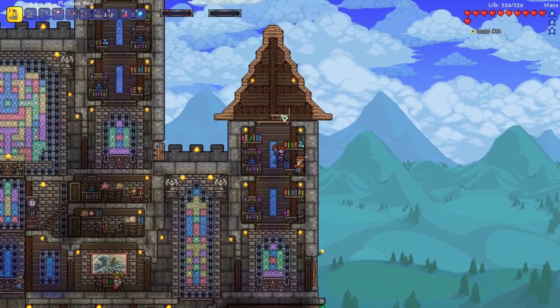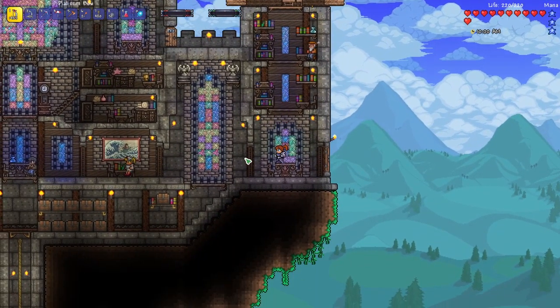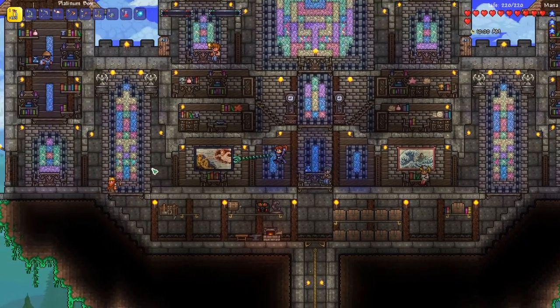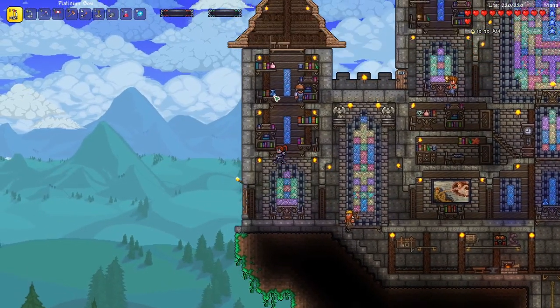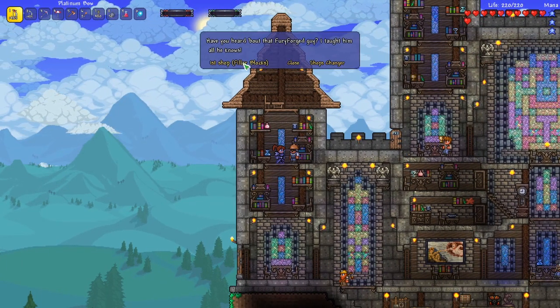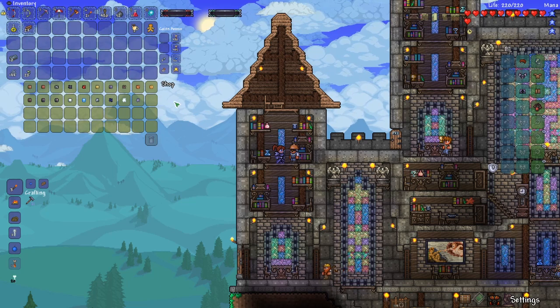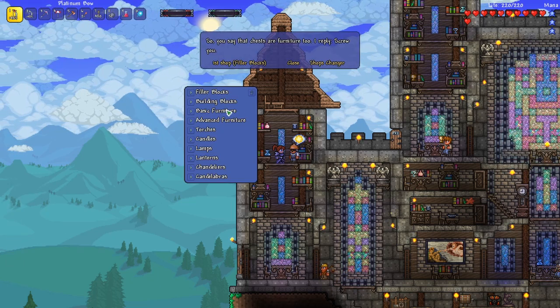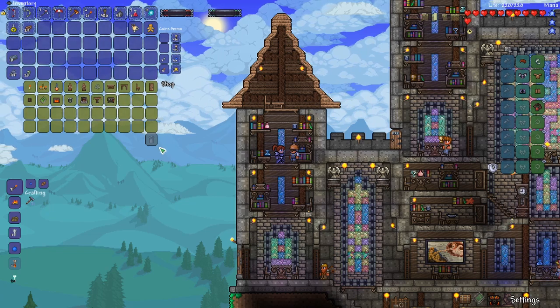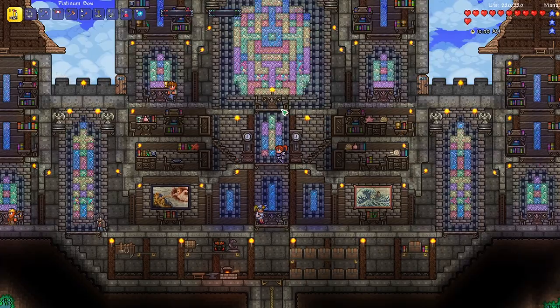We've got a bunch of NPCs who've moved in. We've got the merchant up there, the nurse, and a few new ones that you'll not recognize if you haven't played the Calamity mod. Here's Mark — he sells just bricks and furniture. You can change his shop so you can buy basic furniture from him, which is pretty cool. This is the base we'll be using.